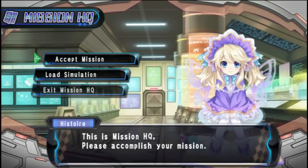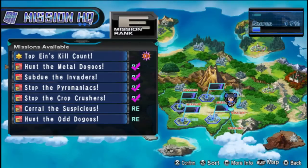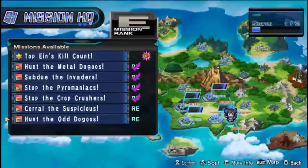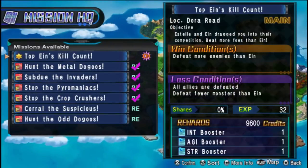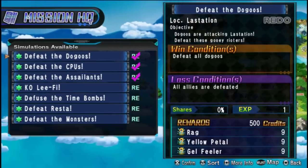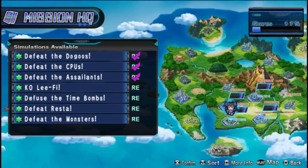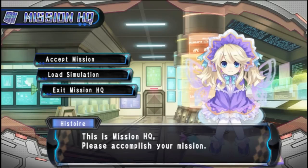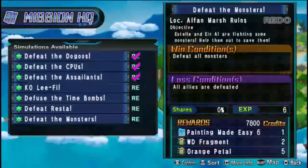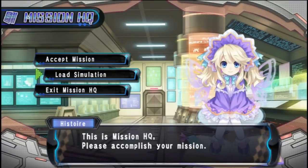We go to the mission HQ and you can do two things: you can either accept a mission or load a simulation. You accept a mission and it's a bunch of side quests, which are pretty basic. You've also got the main story mission at the top all the time with rewards you can see. If you try and load a simulation, it's actually the story missions but restructured to make them slightly harder. I'll be right back once I figure out what's wrong with my recording frame rate, and then we can go straight into a battle.